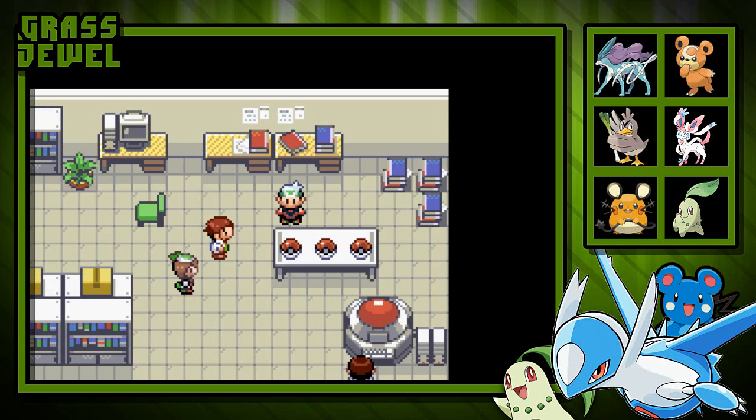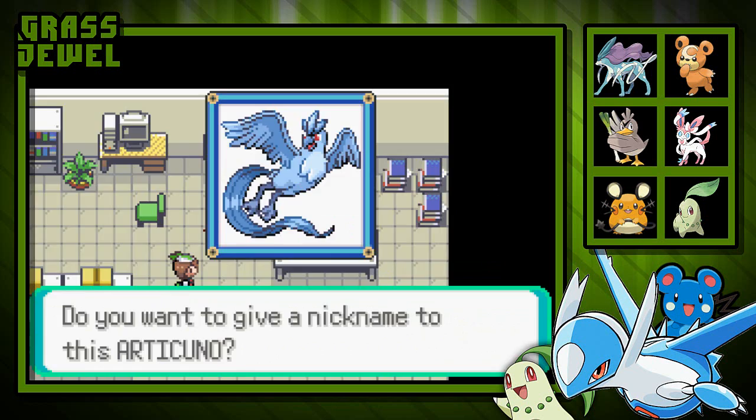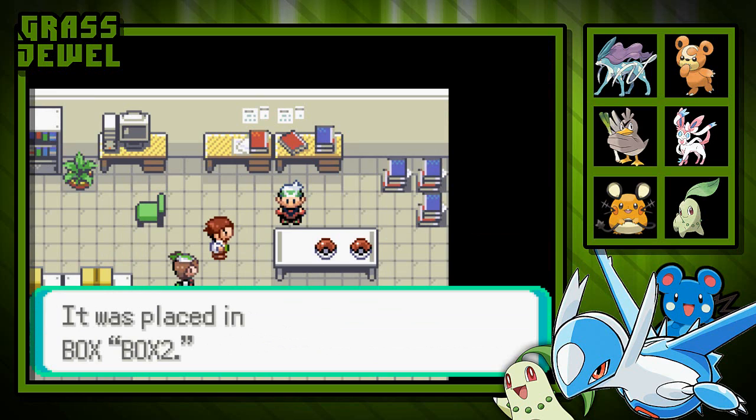You can't get them as static legendaries otherwise — you'd have to find them in Sacred Field, and they're kind of rare, so it could take a while. But you do get a freebie as your second starter. I'm actually going to pick my favorite of the three, which is Articuno. With that, we received Articuno from Professor Pine. I'll be giving Articuno a nickname — I'm going to name it Art. Articuno was transferred to the PC and placed in Box 2.